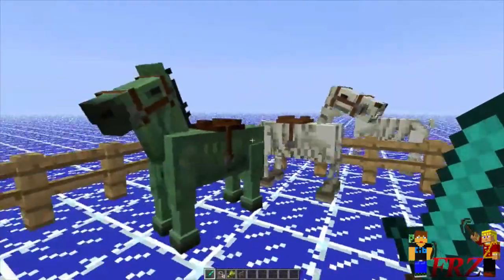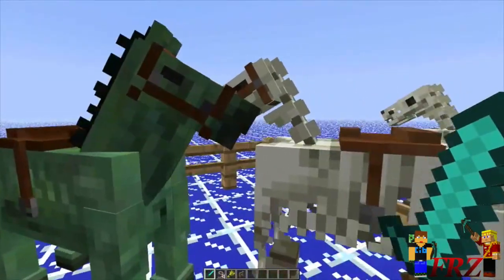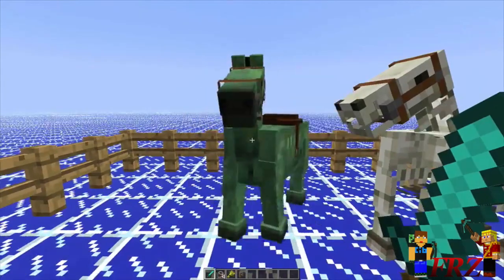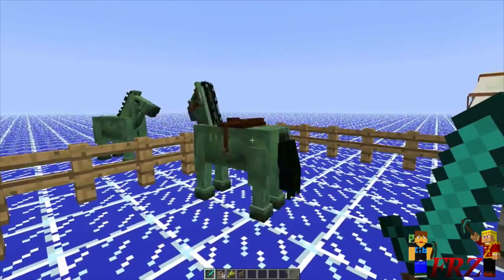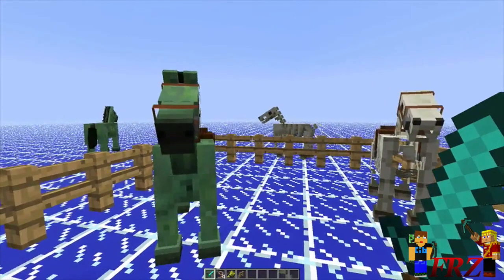They've added sounds for horses, villagers, donkeys, and mules. They also added sounds in the files for the undead horses. For people that have not seen my videos, there are undead horses — a zombie and a skeleton horse — in Minecraft. Yes, they are in the files. They are currently a hidden feature in the game, but like the Wither, it was first implemented as a hidden feature. You could only bring it out using third-party tools like MCEdit.